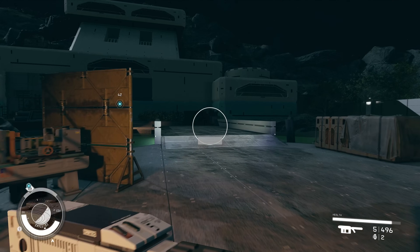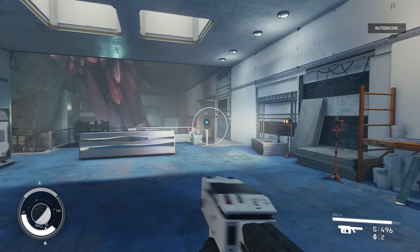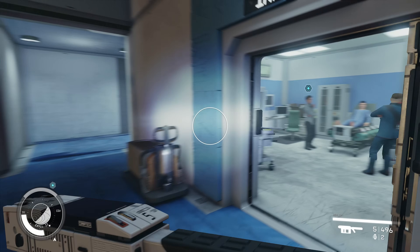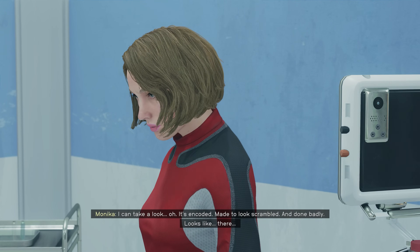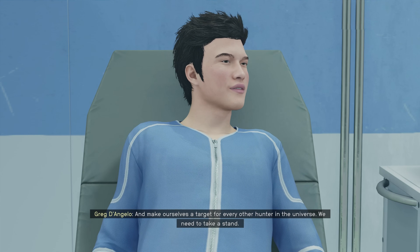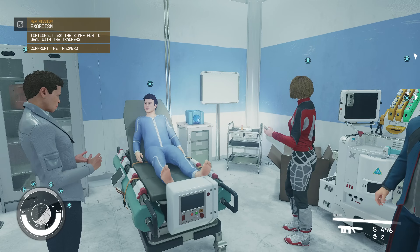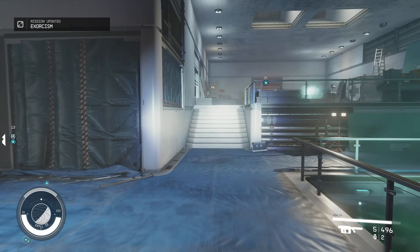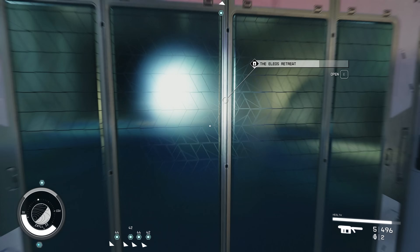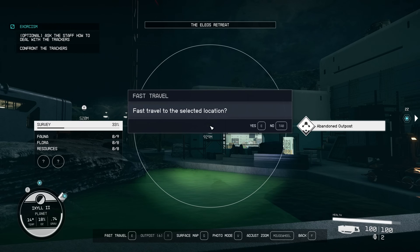Once we're back at the retreat I'm heading back into the facility and down to the medical section where they're all having a meeting. We're just giving them the slate now — it's up to them to decipher it. Apparently there are some issues with it. It turns out there are two bounty hunters that we need to go after. You'll get another 5,500 credits which is pretty handy if you're a low level player. You can talk to all the staff about trackers but you don't get anything extra out of it, so just go straight ahead and confront the trackers back at the facility we were just at.